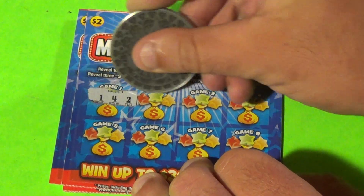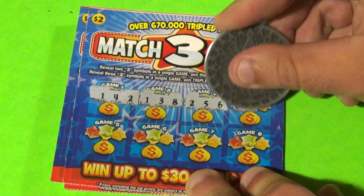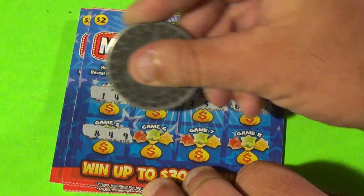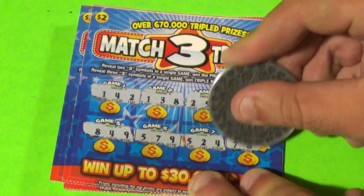First Match 3 Tripler ticket: numbers are 1, 4, 2 / 1, 3, 8 / 2, 5, 6 / 6, 9, 7 / 8, 4, 9 / 5, 7, 9 / 5, 2, 4 / 7, 8, 1. First one is a loser.